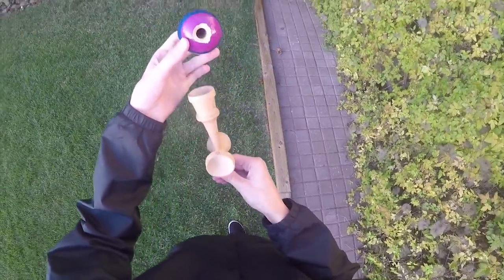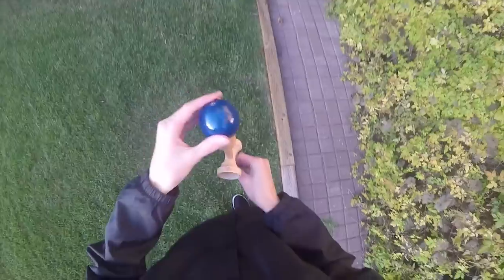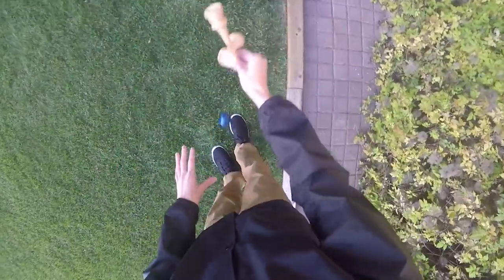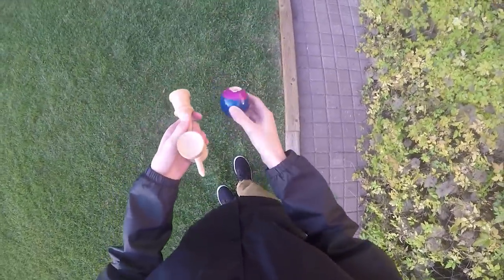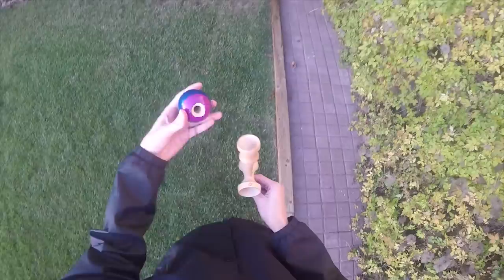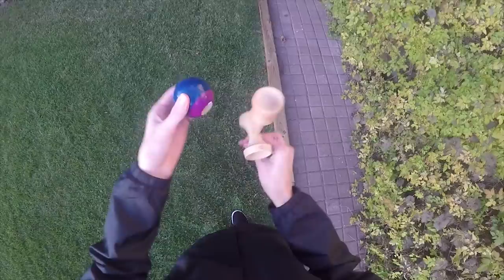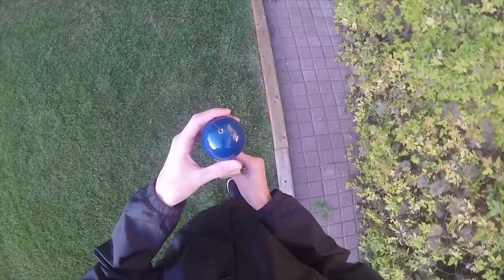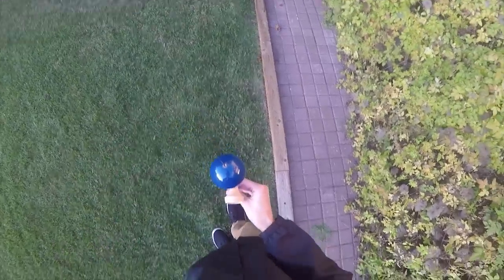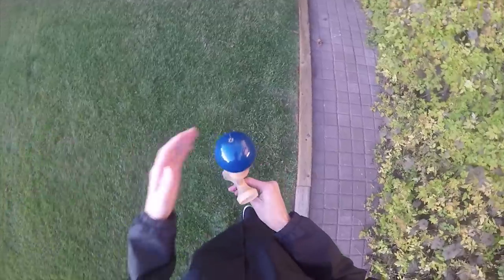When you throw the tama with a little bit of spin, you're going to catch the spike, spot it, and land it in candlestick. Obviously if you're doing this trick you should already know how to do a normal candlestick. With that little bit of rotation, it's going to land on the base cup with the string hole facing up — and if you look, the hole is facing the bottom straight into the base cup.